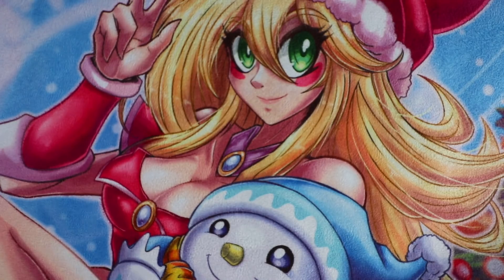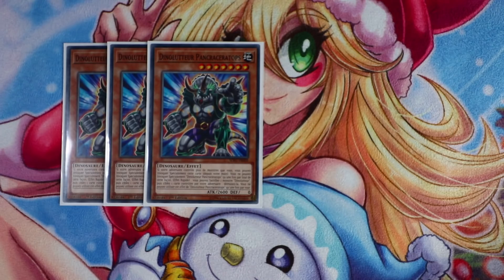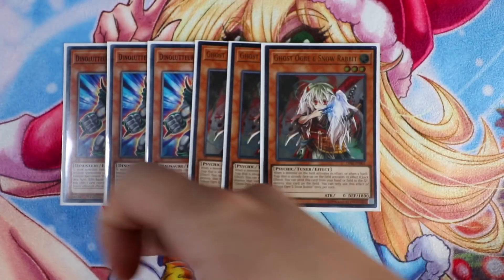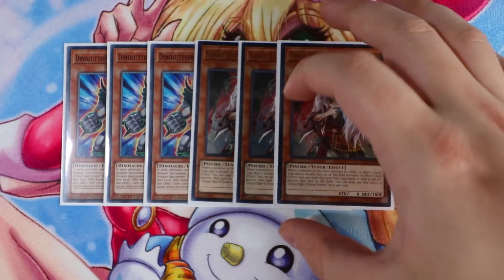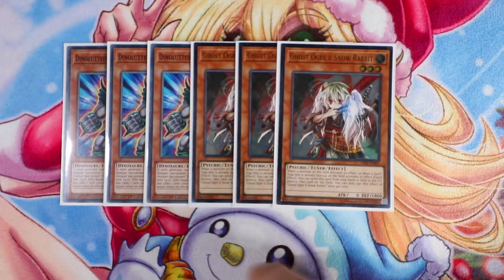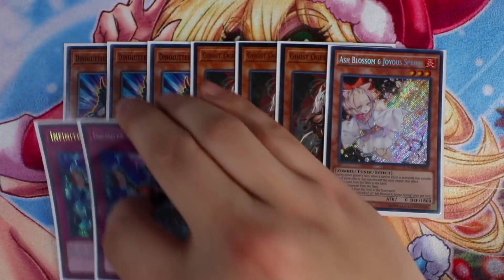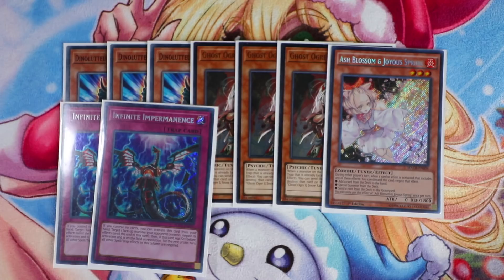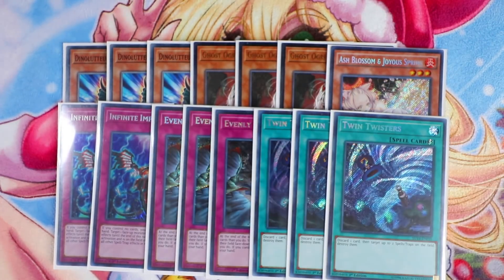For the side deck — this is a rough draft of what you can play. Down Wrestler, Panther Charger — really broken. Triple Ghost Ogre and Snow Rabbit, great against backrow decks. Skull Meister is really good against obviously Multi-Attribute Faker, and really good against Sky Striker especially against Multirole. Third Ash Blossom, Double Infinite Impermanence, Triple Ally of Justice Cycle Reader, and Triple Twin Twisters to round off the side deck.